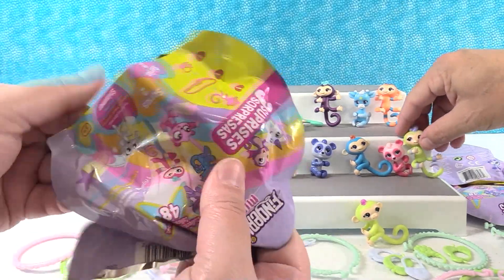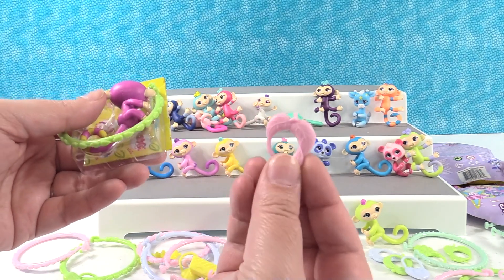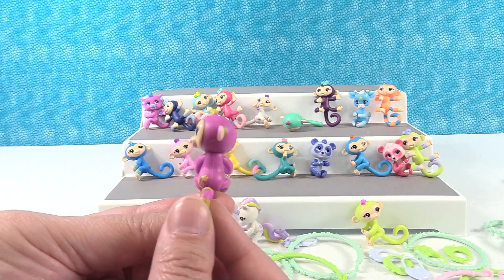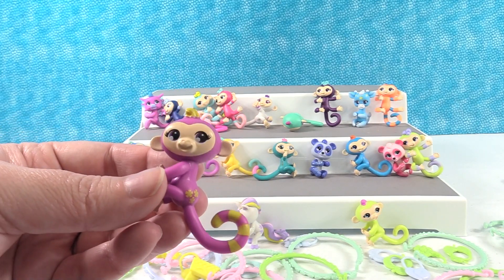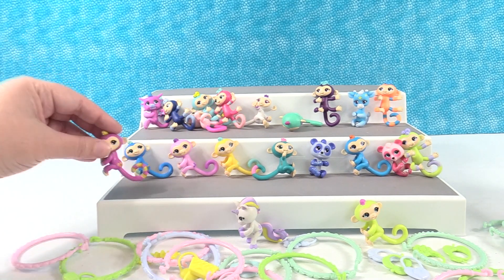Just a couple left guys. My charm is pink leaves and a green bracelet. And look at this one with the little flowers on its tush and a stripy tail. Who is that? This is Winnie. That's a cute name.